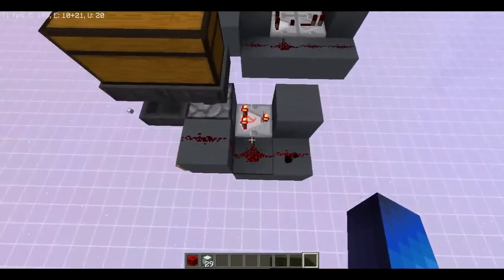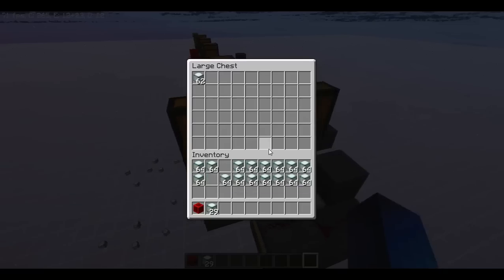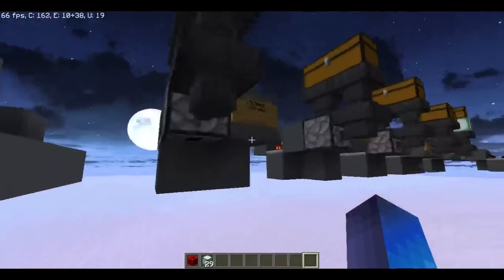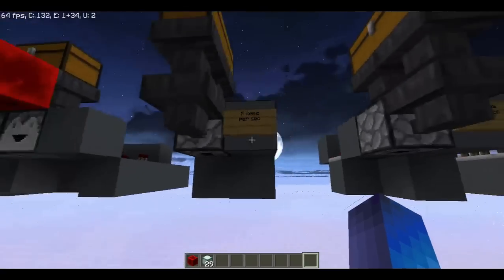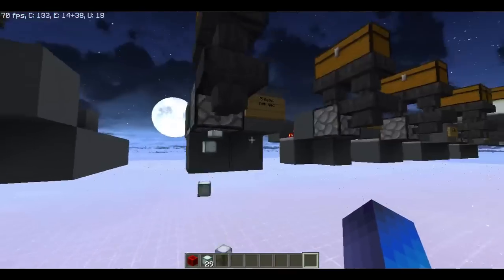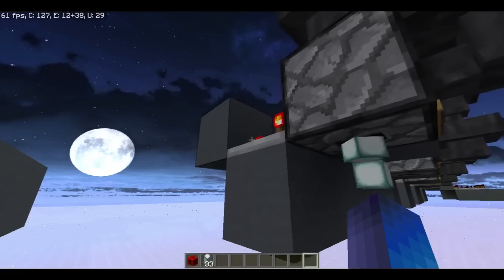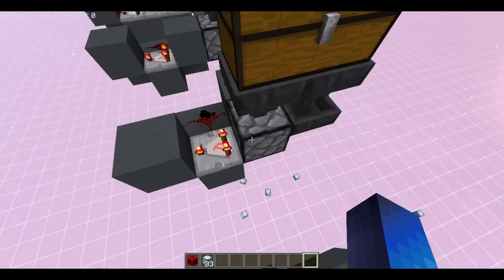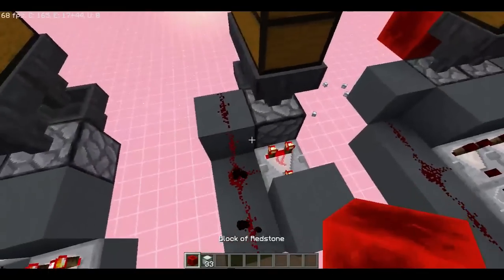This one is not optimal. It's just one comparator using a comparator clock, and it'll shoot out at 5 items per second. But you need to have a lot of items in the dropper for it to even start, as you can see there. So probably not a better design to use if you don't want this many items stuck. But I figured I should show it just to be thorough.